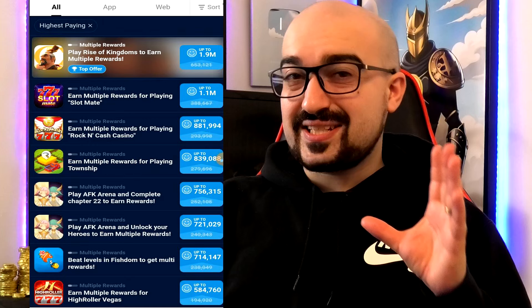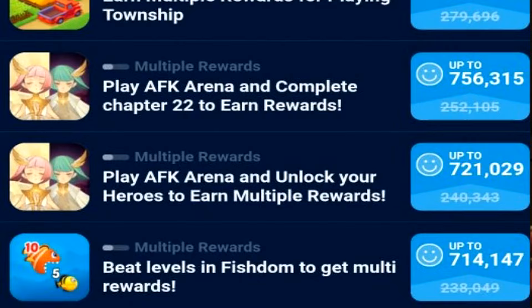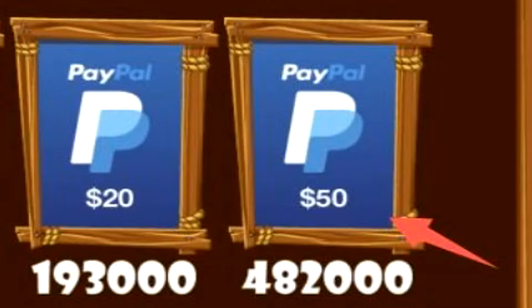Heading to the main area, first of all we have some Tapjoy offers. You can see here we have offers that are willing to pay us millions of these coins, and that means hundreds of dollars. Remember, $50 equals 482,000 of the coins. So when you see anything that's around 500,000 coins, you just break it down to $50.